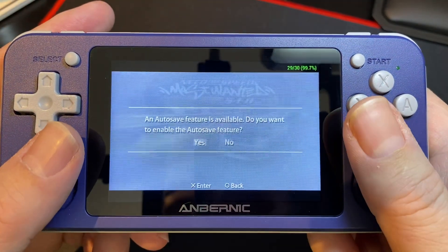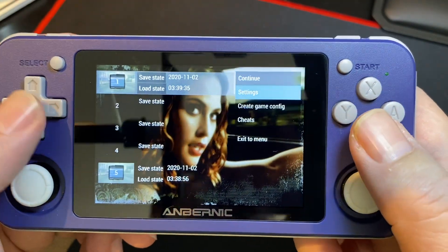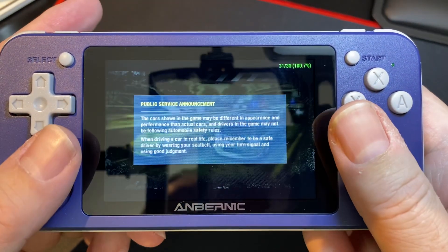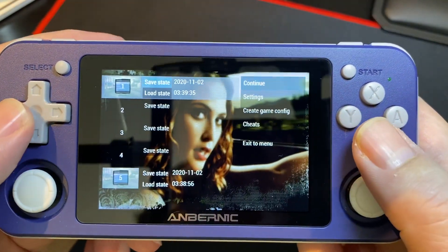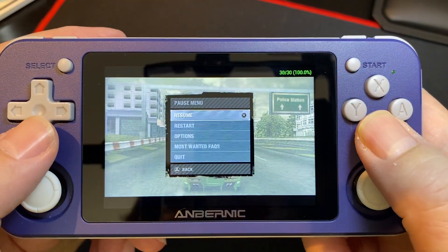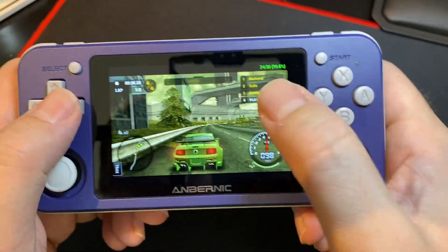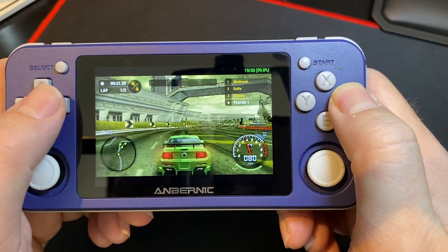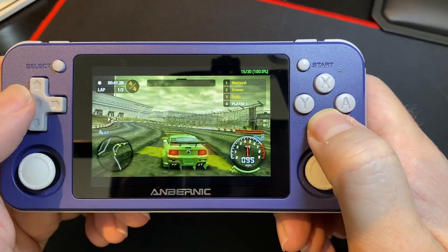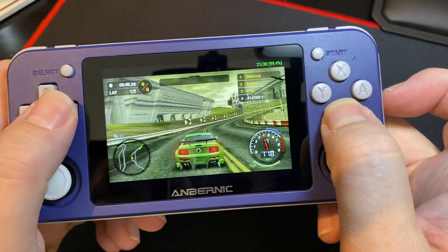Let's get past the load screen — I'll load a quick save here. Note that PPSSPP by default uses B to confirm instead of A. You will see up here the frame rate drops to 26, down to the mid-15s. But the game is much more playable now, and the music's not stuttering.